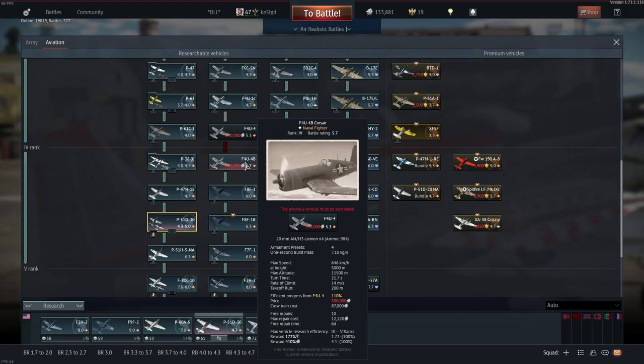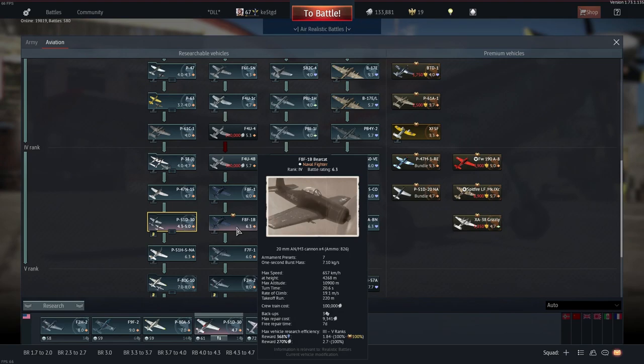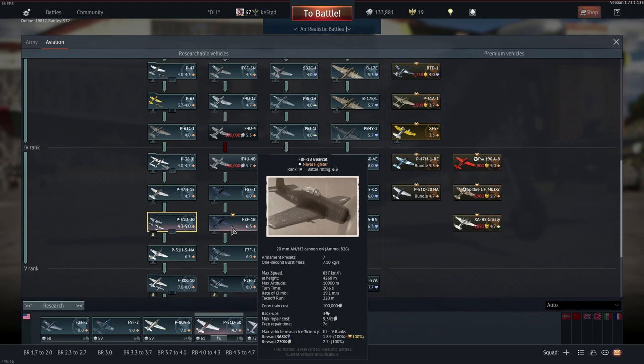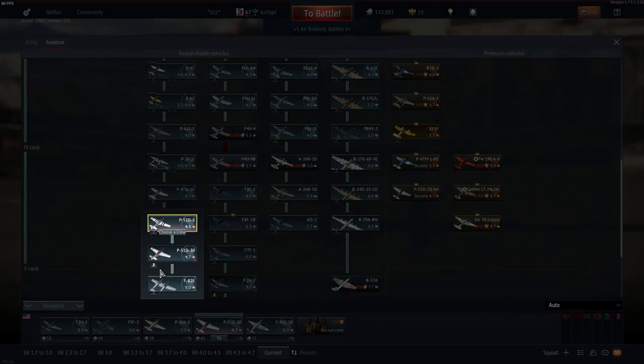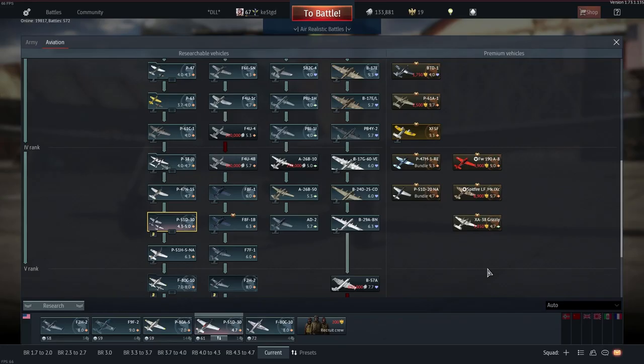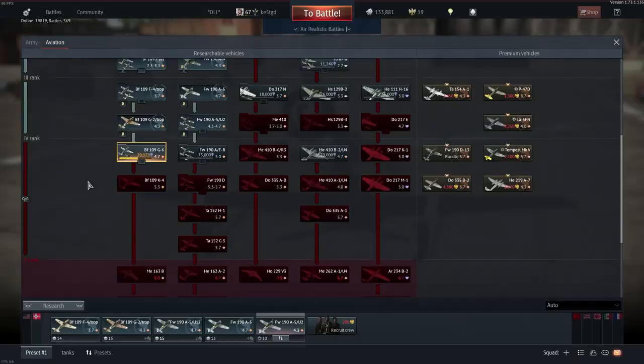410% is really, really high. If you're getting double silver lions from something like Premium with a F-8F-1B Bearcat, that's barely higher than what you'd be getting without Premium with the P-51D-30. And in every country, there exist aircraft with similar gains.